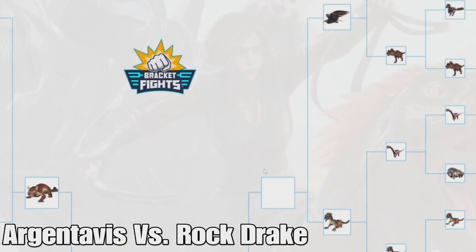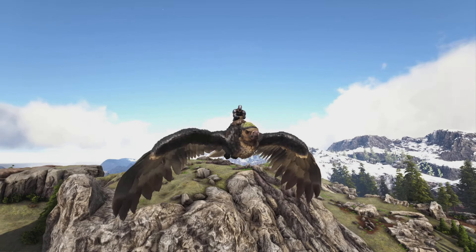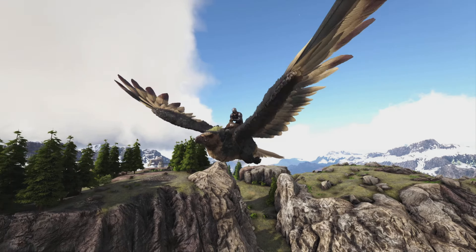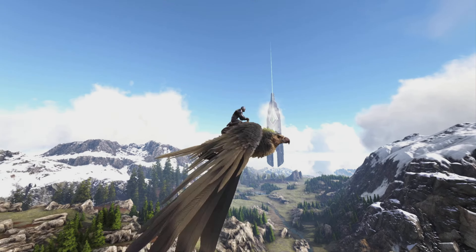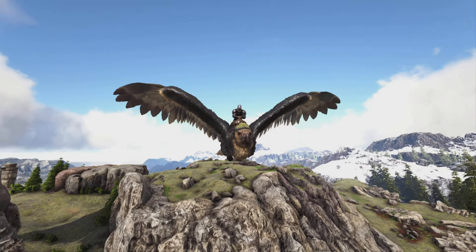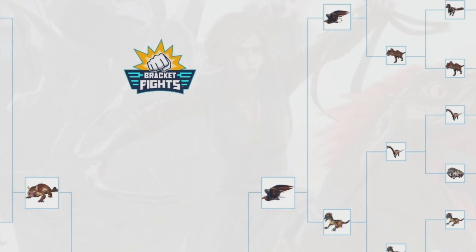Next up is the Argentavis versus the Rock Drake. As much as I like the Rock Drake and how far it's gotten, the Argentavis is definitely more useful, especially on the majority of other maps. The Argentavis can actually fly while the Rock Drake can only glide. With its weight reductions, ability to defend itself, decent damage output, and ability to pick up creatures, it's just one of the best overall and not super hard to get either. The Argentavis wins.